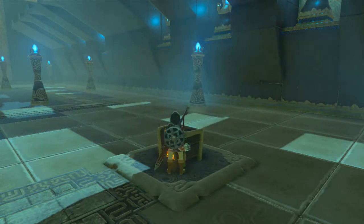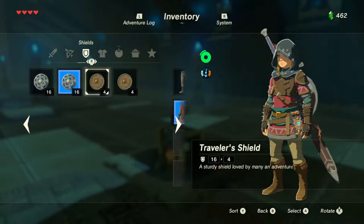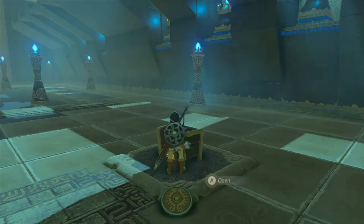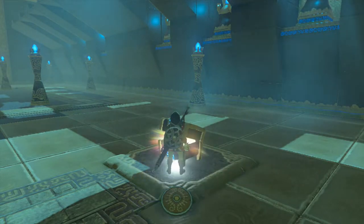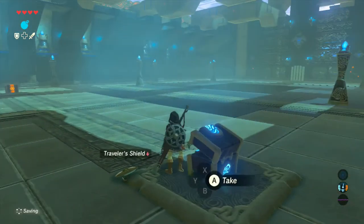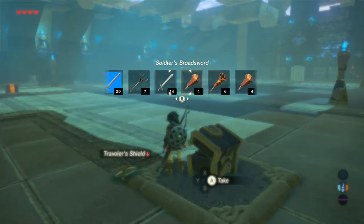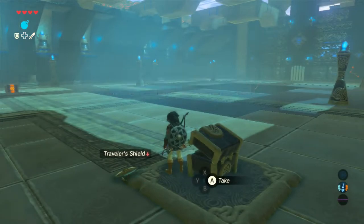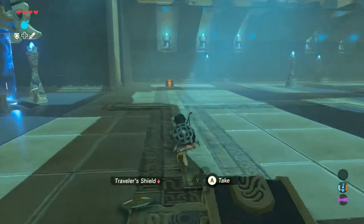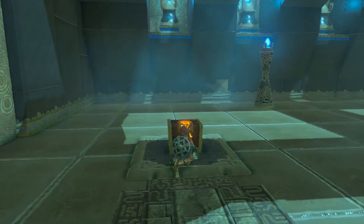Our inventory is full — that is quite disappointing. Shields, yes, but they're all bad. I mean, the traveler's shield is cool and all, but this Sheikah shield is also pretty interesting. Let's see what we have. I'm gonna go with this sword and this shield. And there's something else over there too, so let's go get that.